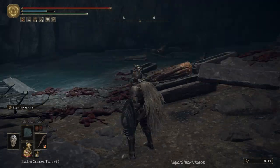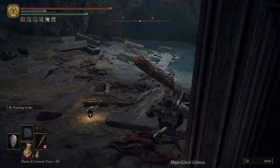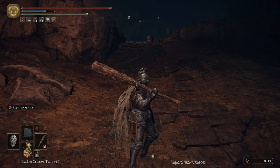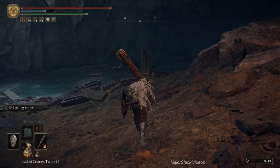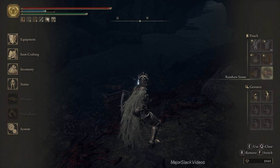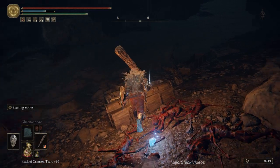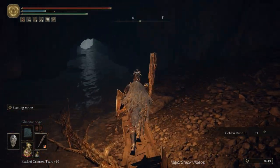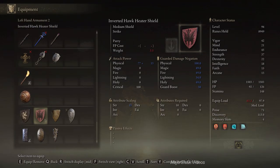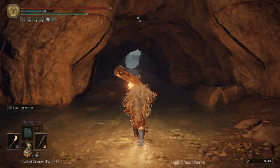If any ants get up in your face, flaming strike. Let's use the lantern, and why not throw the torch even though we've got the lantern on, for some extra light. There we go. Very useful.